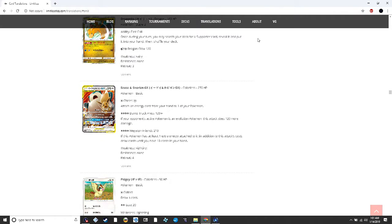Eevee and Snorlax GX: for a colorless you attach energy from your hand to your Pokémon. For four energy it does 120, and if your opponent's active is an evolution it's 120 more. For the GX attack at four energy it does 210, and with one extra energy you draw until you have 10 cards. I'm intrigued to try something in the vein of old Mega Kangaskhan Aromatisse decks with this — maybe Aromatisse again, Lunala GX, or even Golurk Break — especially to accelerate special energies.